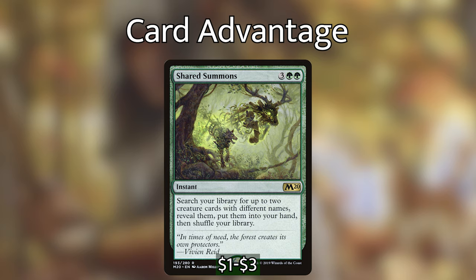Next up we have Skullclamp, which is so good in this deck. It's an equipment that costs one to cast and one to equip. The equipped creature gets plus one minus one, and whenever the equipped creature dies, we get to draw two cards. So for one mana, we can turn one of our little mana dorks or one of our cheap little elf creature tokens into two cards. And if it's not a token but one of our mana dorks or other weaker elves, that's still going to keep our Abomination of Llanowar's power and toughness pretty high. We're then playing Guardian Project and Zendikar Resurgent — each of them let us draw a card whenever we cast a creature spell, with Zendikar Resurgent having the added benefit of making all of our lands tap for more mana.